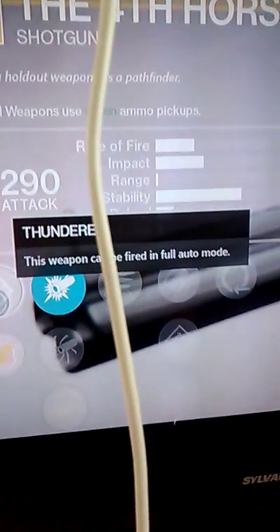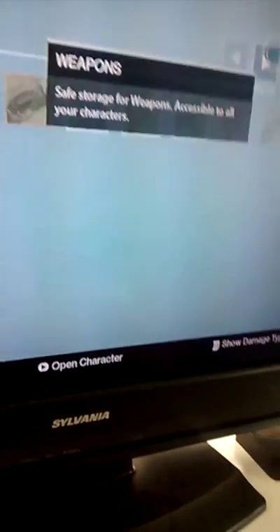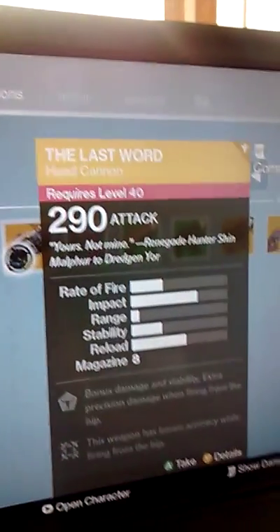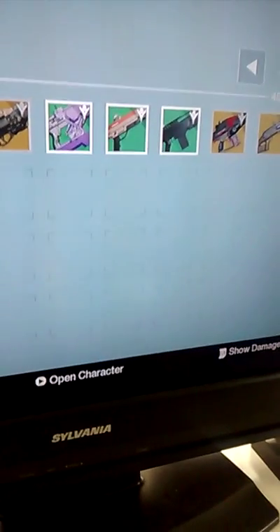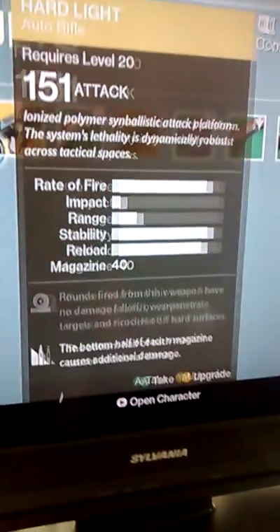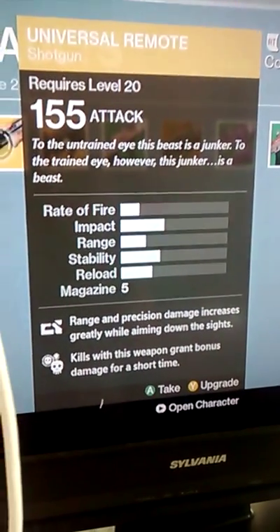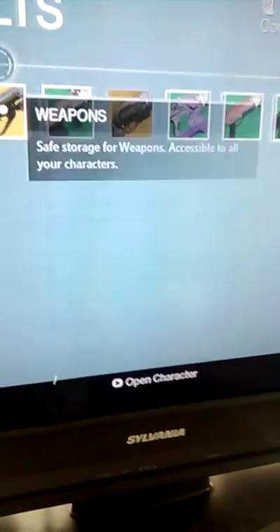The Thunderer can be fired at full auto, and it is arc damage. On top of that, I also obtained yesterday the Last Word year two, which is going to be fun as hell because I have the Last Word year one and I love it. This one I've already had — Xur sold it. Don't ever get this. I hate this thing. It sucks, especially since it takes up a primary slot, which is useless.